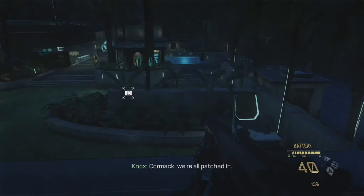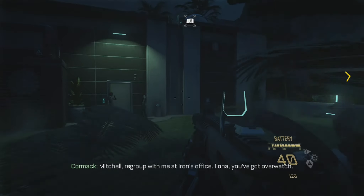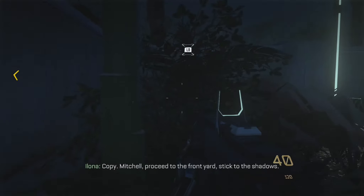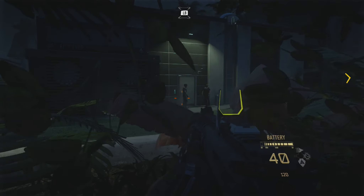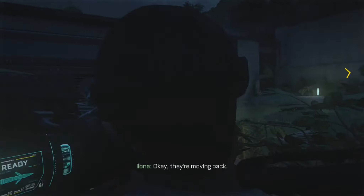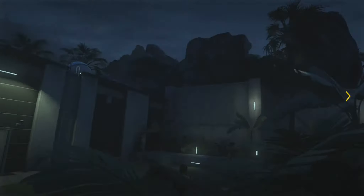Now if you head into the building and come back out once you've downloaded the intel, you can get these two guys but they're a bit tricky. Go to the end of the bushes and whistle. The problem is they both come when you whistle, but if you're down this end one tends to head nearer to you while the other goes to the other end. Take him out and the other guy doesn't notice. If you're quick you can grab the other guy as well, so you've got two more.